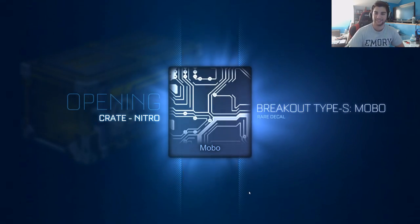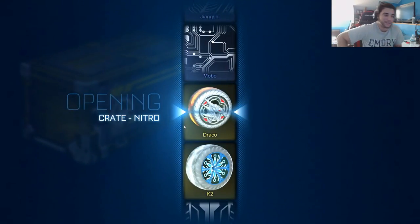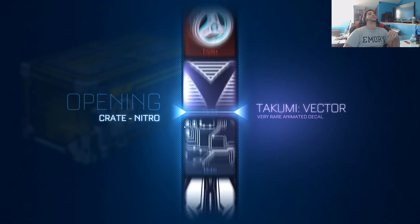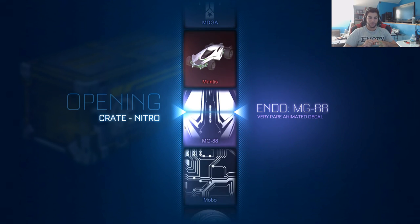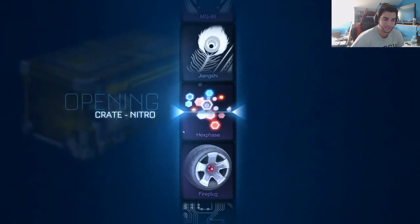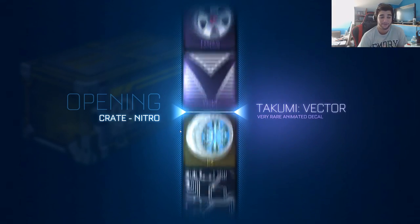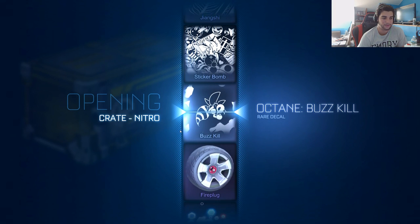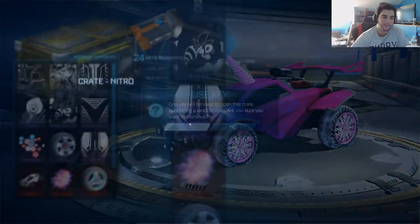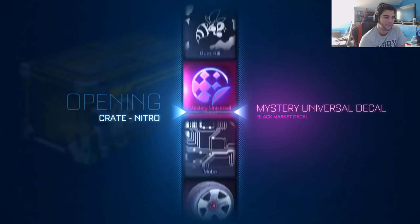You guys ever had it where you scroll down and it slows right on the universal, but then it ticks just an inch over and you're like — you gotta be kidding me? That's the absolute worst. Like when it's so close and it lands just on the edge — oh, it's the worst. Usually they're pretty accurate and land in the middle of the items, but sometimes they drift toward the end, or land just that inch short of being on an item.